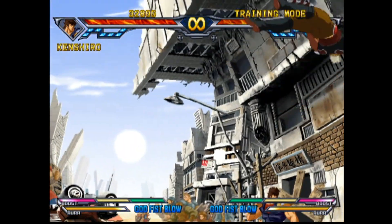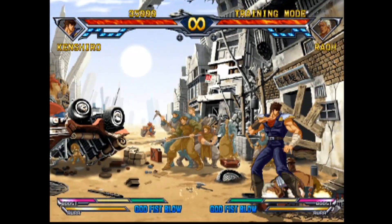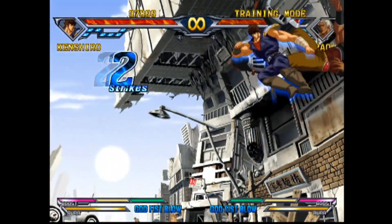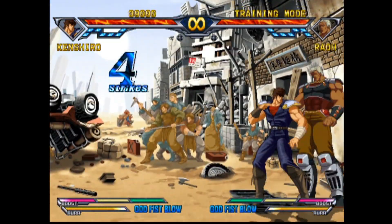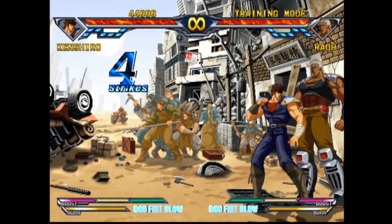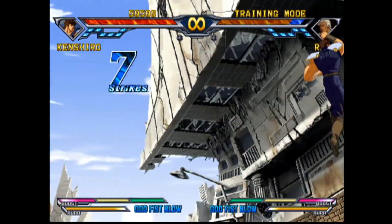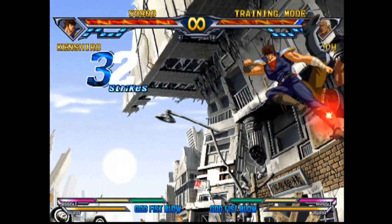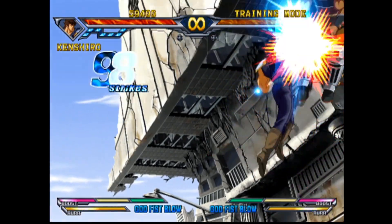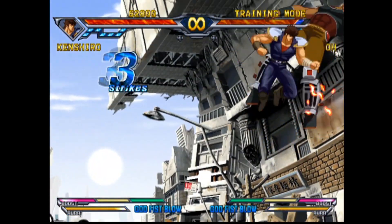Every character except for Heart can do a Grave Shoot, which is an attack that puts the opponent in the air. Depending on the direction pushed after this move, you can chain it into a combo. Other mechanics include things like Guard Cancel, Aura Guard, and Heavy Strike, which is an attack that you cannot block, and so on.